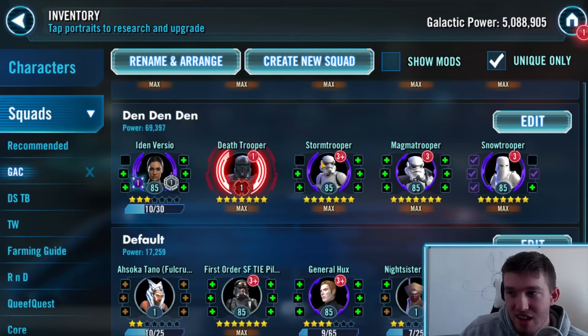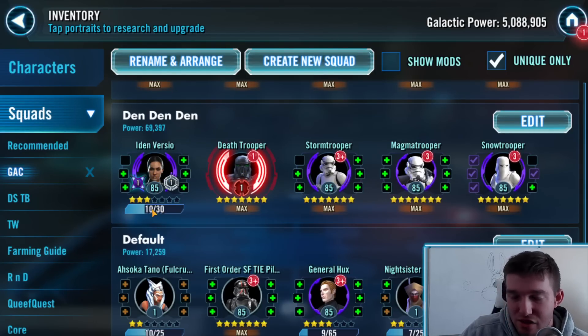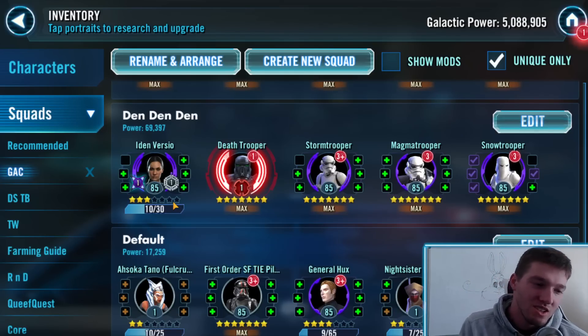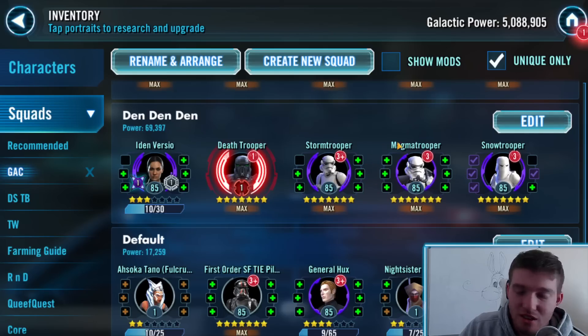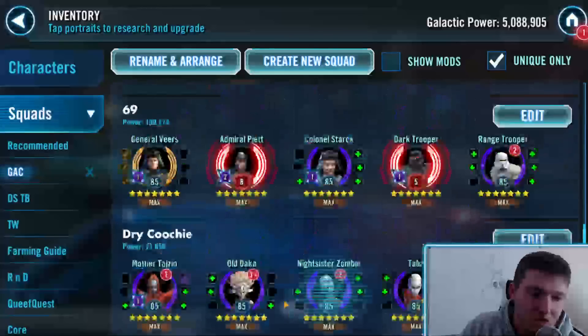This is a perfect example: characters who are low gear, low stars, but the most important character is reliced. Why is Death Trooper the most important character over Iden Versio? Because Iden Versio has good value at three stars — she's not accelerated, so it would take forever to get her to seven stars and her gear is impossible. So I leave her at low stars and low gear, because I'm getting good value out of that. Death Trooper was an easy relic and he ends up doing a lot of damage and carries this team. I can beat highly reliced Mon Mothma teams on defense with only a relic 1 Death Trooper, everyone else being literally gear nothing.